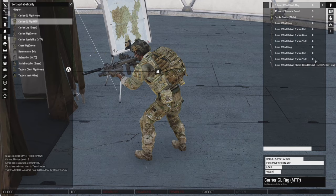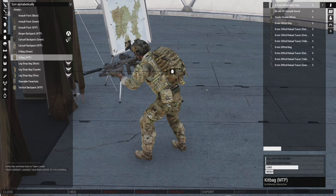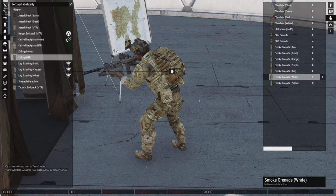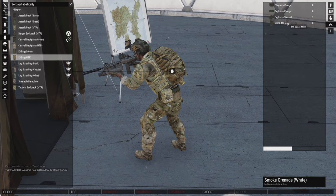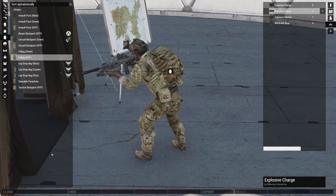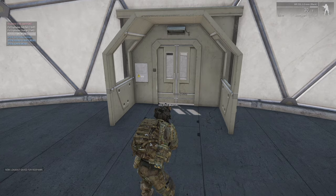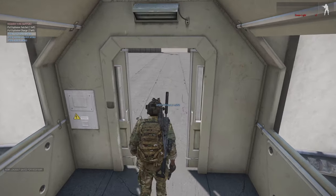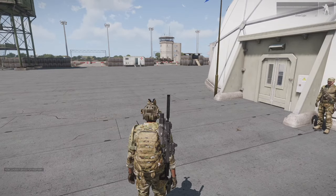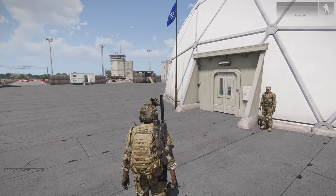We got a noob tube - awesome. Let's grab some extra grenades. Do we have explosives? Yeah, I've got a satchel. Let's grab a couple - should be enough because I plan to take some people with me. You can also request fire support through here, and I believe now that I'm at mission level 2 and I've got that base captured, I can request mortar fire. At first it was just smoke and flares.